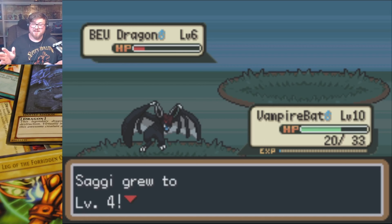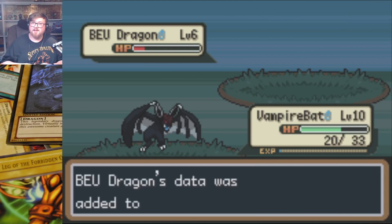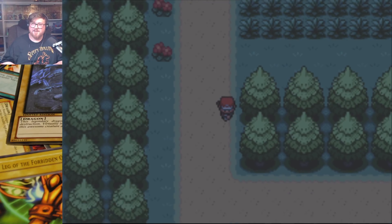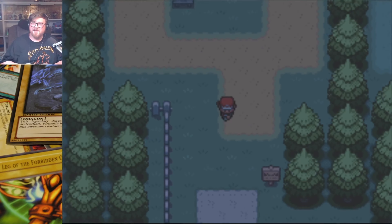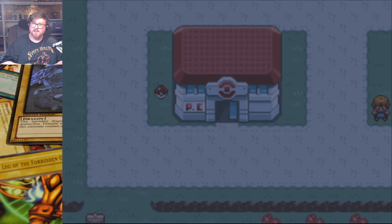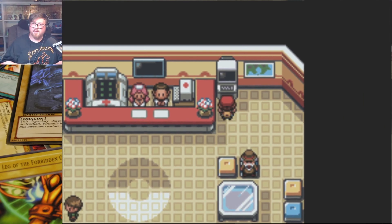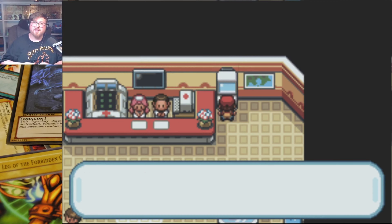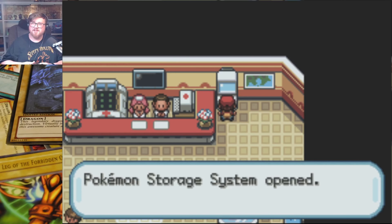Alright, so Vampire Bat's level 10. Venomboa's leveling up — level 4, level 5, nice. Venomboa's level 5, extra nice — learn Constrict. Level 6, that leveled up everybody. Wildheart's level 6. Penten level 5. Saggy level 4, level 5 — Saggy doesn't matter because we're going to go put him in the box. Ultimate dragon of destruction — no one can withstand a blast from this monster. That's super good. I should have given that one a nickname, just named it Kaiba.